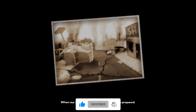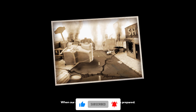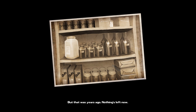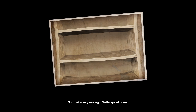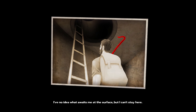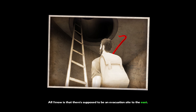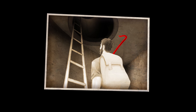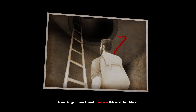We all do what we must just to survive, just to exist. When our society started to collapse, I was prepared. My underground shelter was filled with food and supplies, but that was years ago. Nothing's left now. I have no idea what awaits me at the surface, but I can't stay here. All I know is that there's supposed to be an evacuation site to the east. I need to get there. I need to escape this wretched island.